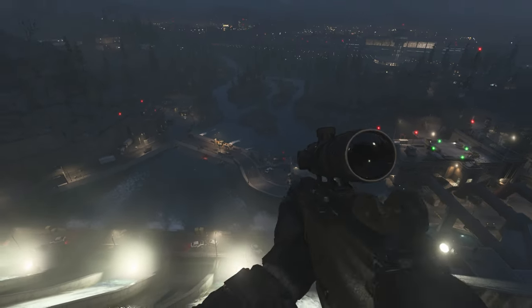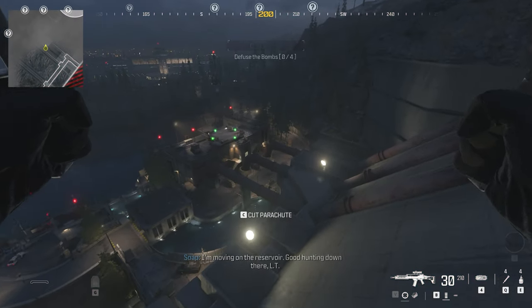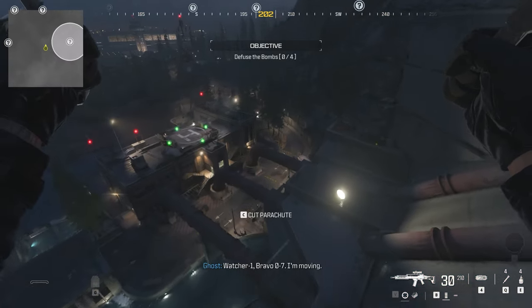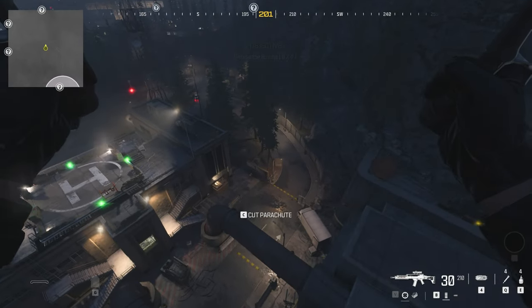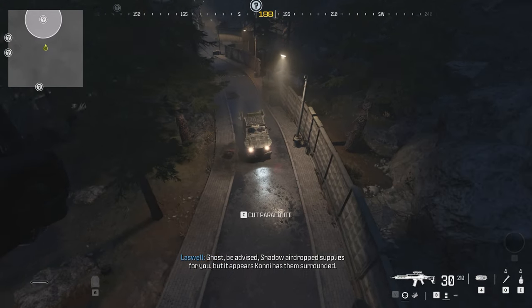As soon as you spawn in, look to your right and parachute off of the dam. That small side road that goes down to the right — you'll see the vehicle with the bomb on it driving upwards. All you need to do is with your parachute just jump on top of it.